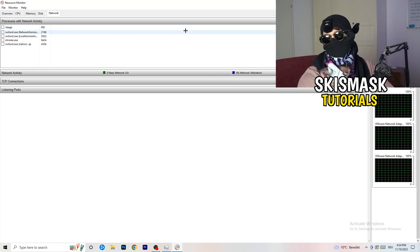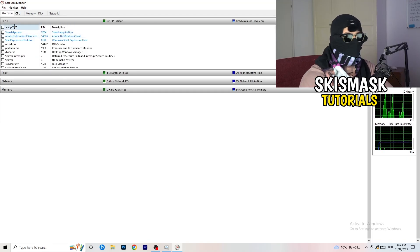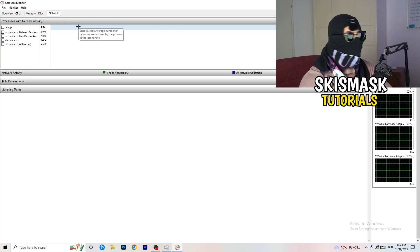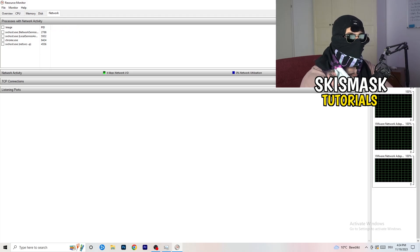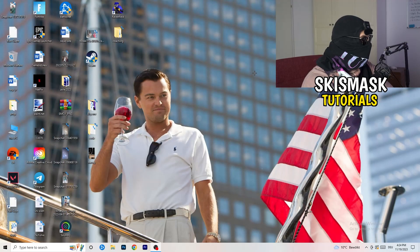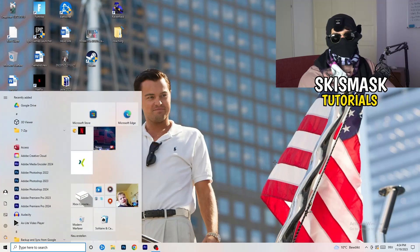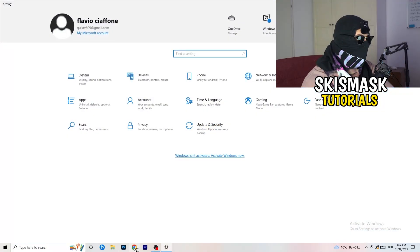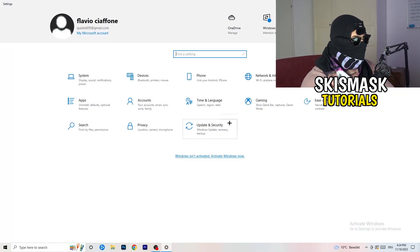You can also use the Overview tab to see every process running, and click on the Network tab to filter to only those currently using the network. Once you've finished with that, go to the bottom left corner of your screen, click the Windows symbol or press the Windows key, and open Settings. Find the option called 'Network & Internet' and click on it.